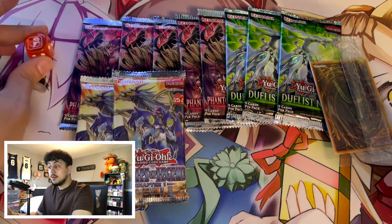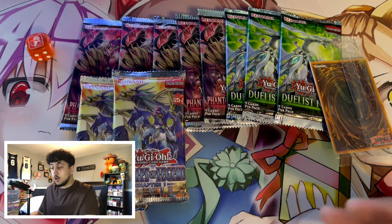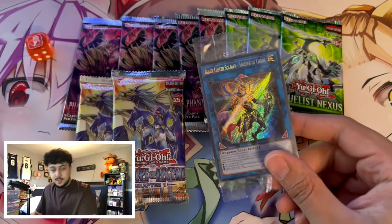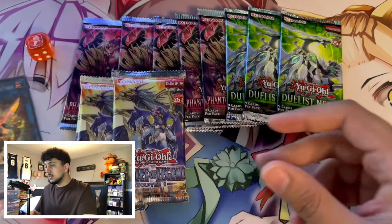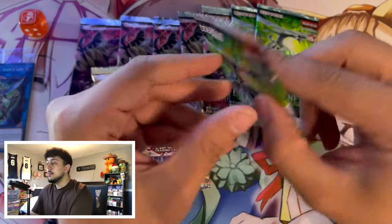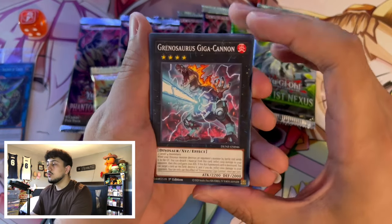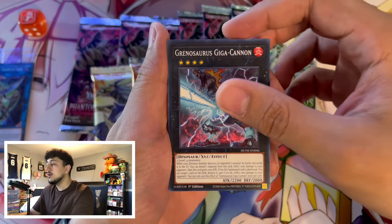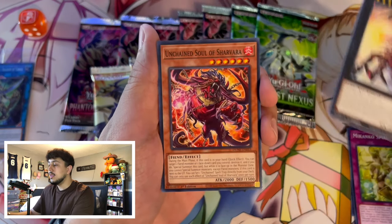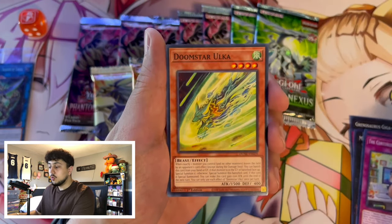When you're able to top and build up these packs, you open them up — who knows, you hit a QCR, you hit a secret rare — and that's where a lot of the money comes in. You can build your trade binder, or trade cards back to stores for store credit to buy more cards or packs, or trade with friends. We got a BLS as our promo by the way — not the best promo, I really wanted the Stratos, but no matter how much I open this set I cannot hit it.